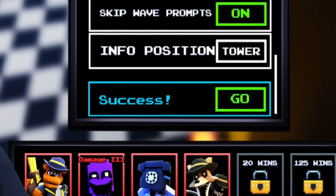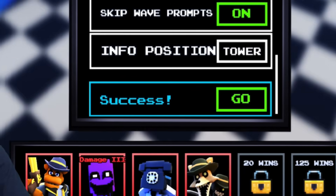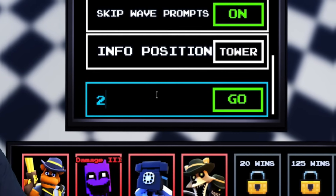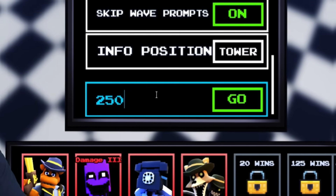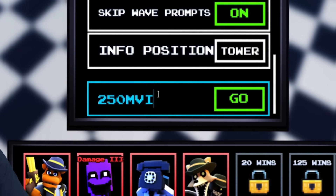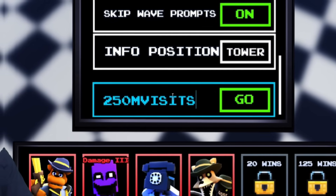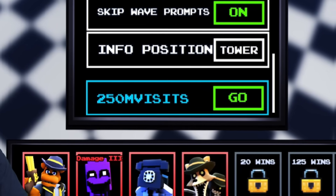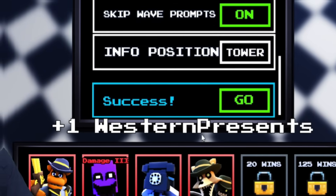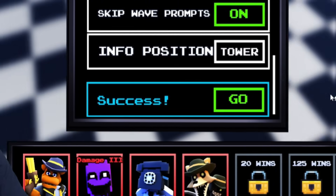Don't worry — we have even more brand new working codes today. There are so many new codes in this update. Next, redeem 250mvisits — 250M-V-I-S-I-T-S. Redeeming that code will get you a western present, which is really cool.